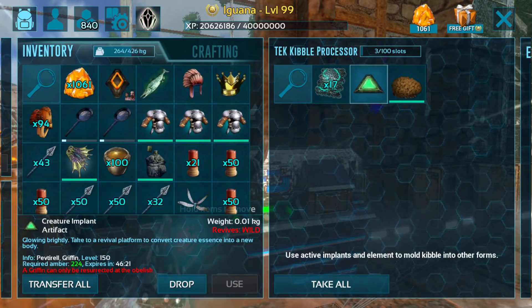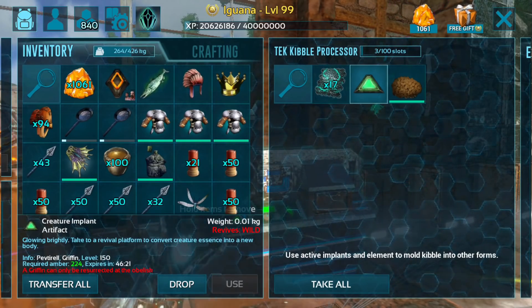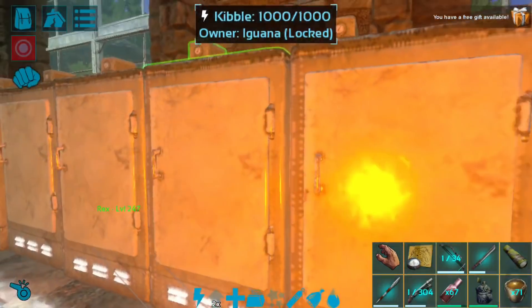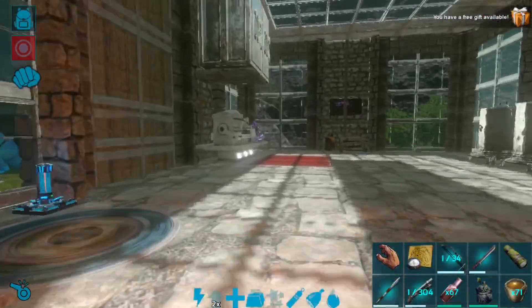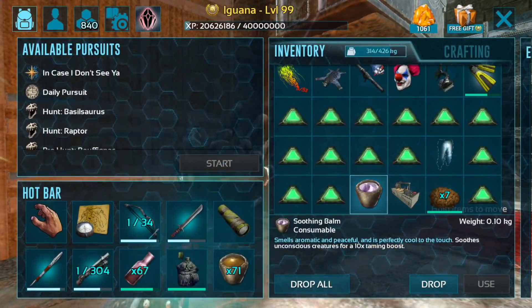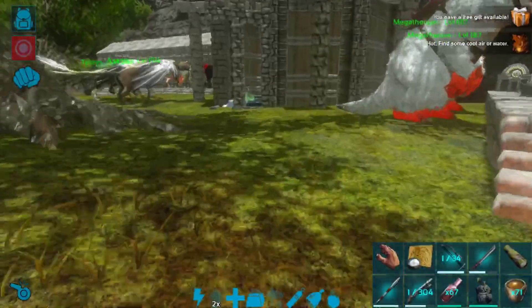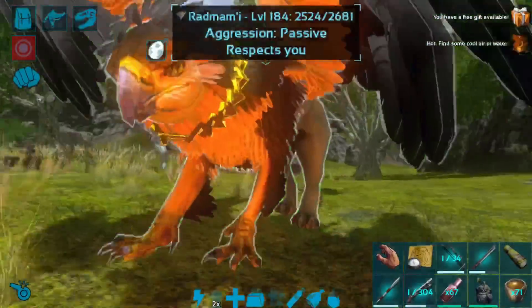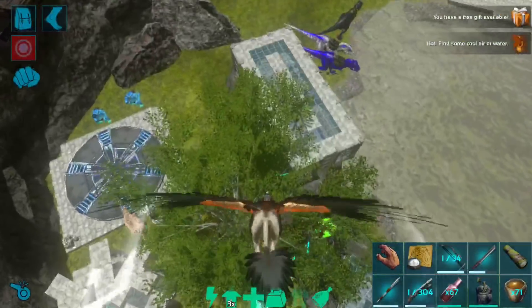Okay guys, we are back! We have gotten this implant turned into an eerie implant using the Tech Kibble Processor. We should be able to take this implant and our new griffin kibble — I'm going to take a couple extra kibble just in case. Let me make sure I have a soothing balm — perfect. So we're going to go ahead and tame this eerie griffin. It'll be the first creature we've gotten that's eerie from the implant processor. It just gives a little pop-up notification, which is pretty cool.